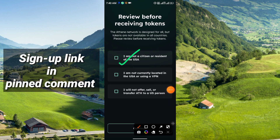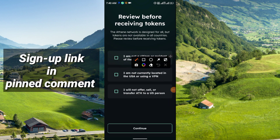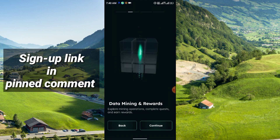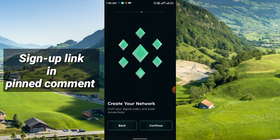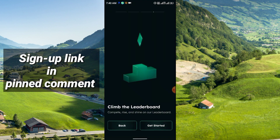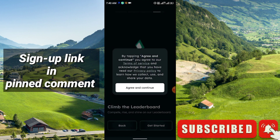After installing, you have to check: 'I am not a citizen or resident of the USA,' 'I am not currently located in the US,' and 'I am not using a VPN.' Check all three marks and click Continue. Then click Continue again on the AI-powered KYC and mining screen, and click Get Started.